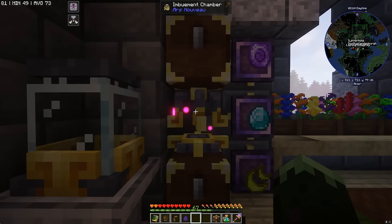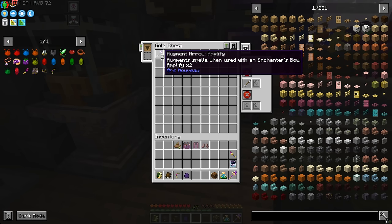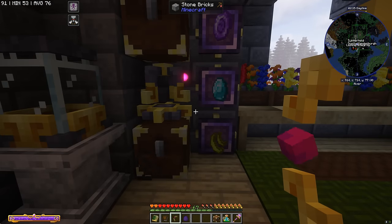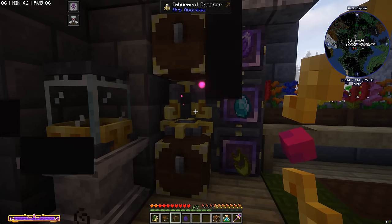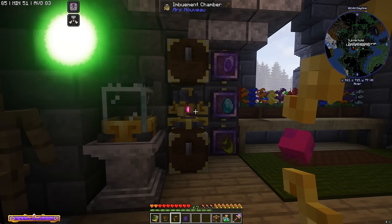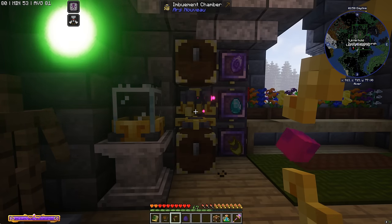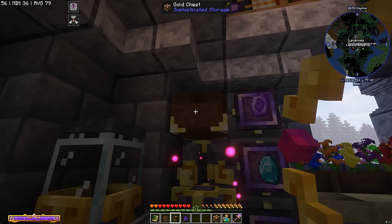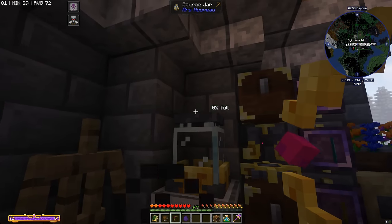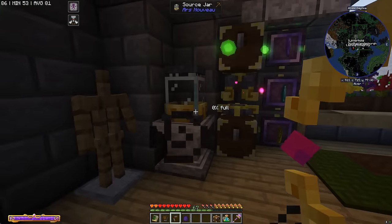I've also added another imbuement chamber over here with some materials that we're going to use to make augment arrows. These amplify spells used on the bow twice, which sounds pretty freaking amazing. It does mean I'm going to have to come back and change the bow enchant - I'm thinking maybe a harm ball, with propagate homing, that could be amazing. This setup puts arrows in the top, they feed down into the chest at the bottom, and it uses source from this jar if it's full.